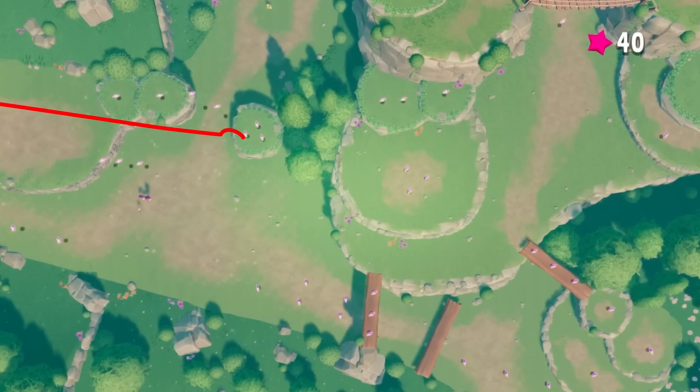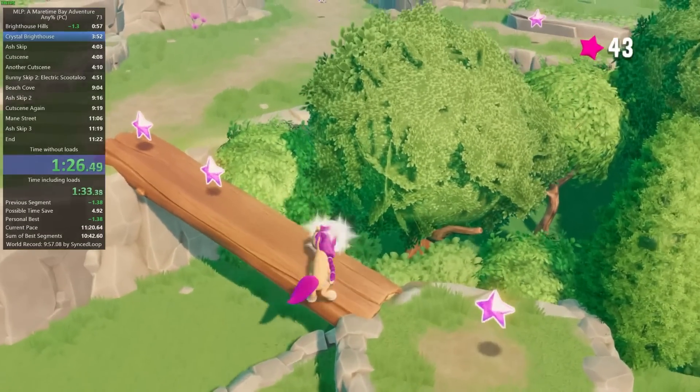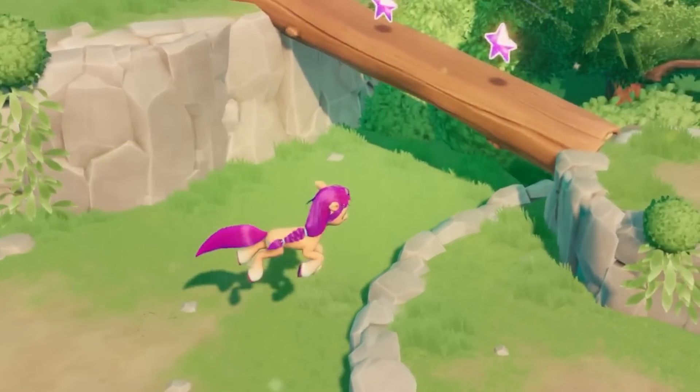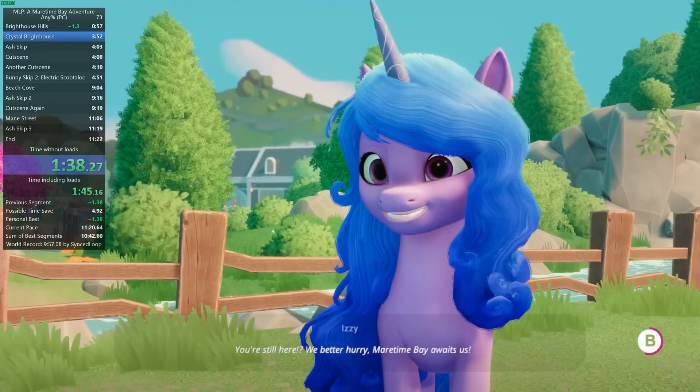This is called log skip, because if you're extremely lucky, you can skip the part where you jump over these logs. It can take practice to just get through here quickly without bonking Sunny's head. Regardless of how you get there, it's time to talk to our first pony NPC.